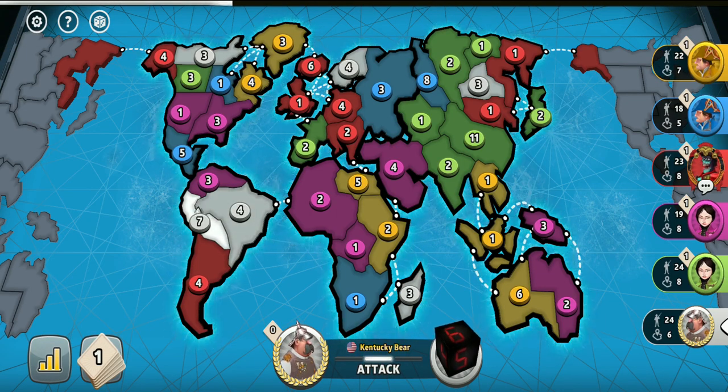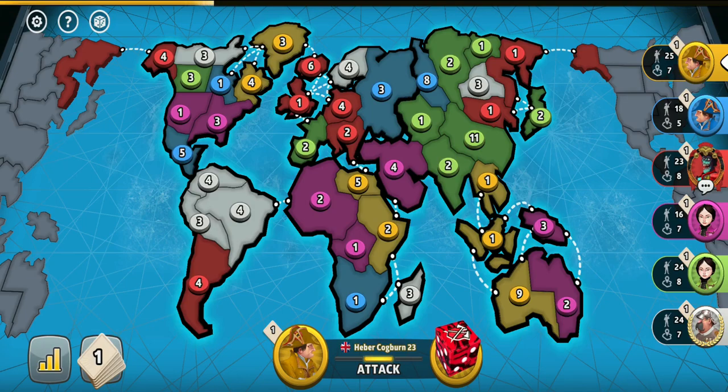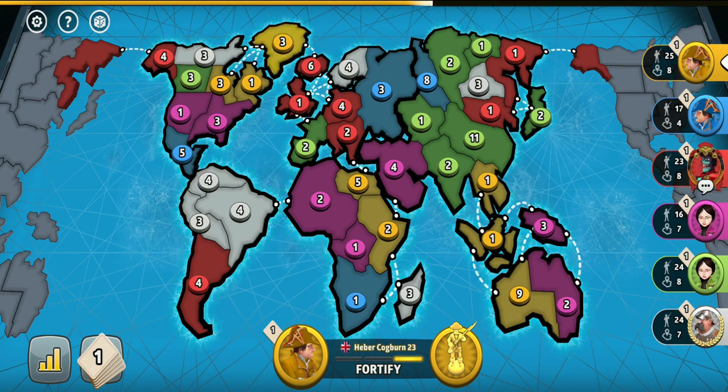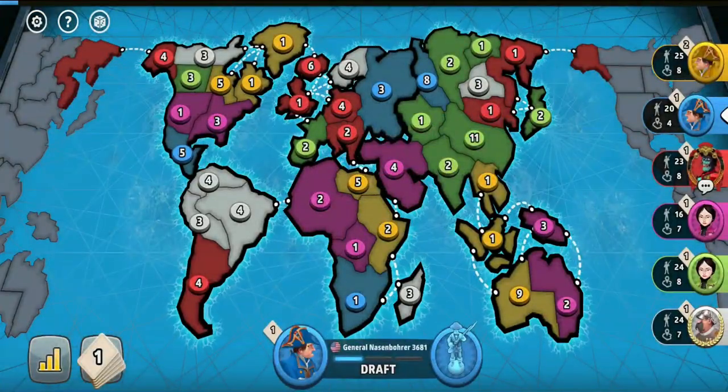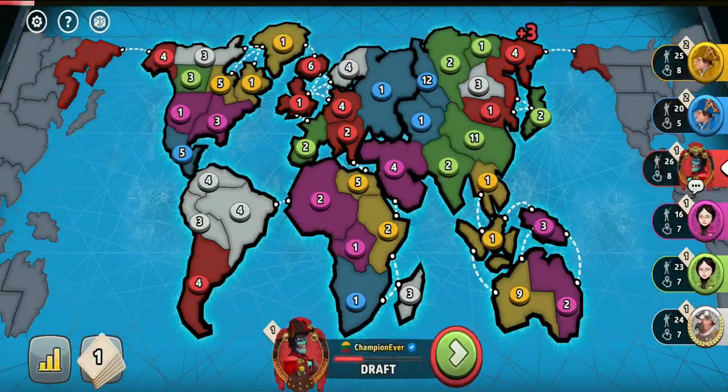The yellow player wants to go for Australia, and so does pink. The 5 vs 3 blitz roll yellow took in Western Australia to crush 3 of pink's troops was supposed to be unfavorable, but yellow didn't lose a single troop. Then pink added more troops in Australia — already a bad choice — and surprisingly crushed 3 blue troops there, giving yellow the advantage and increasing yellow's chances to capture the continent.